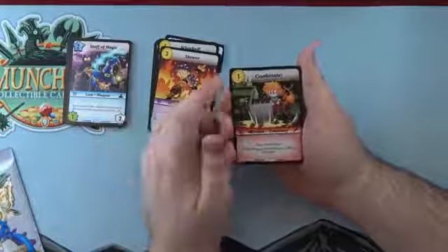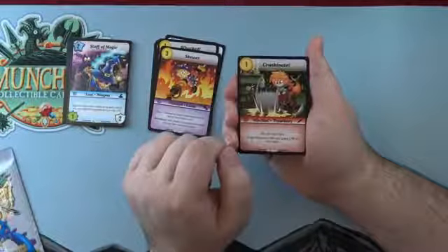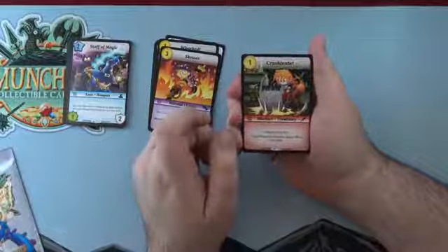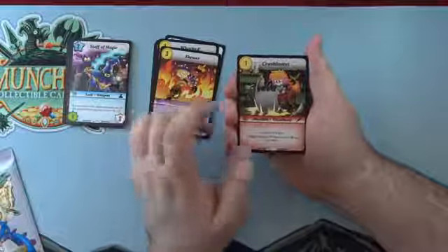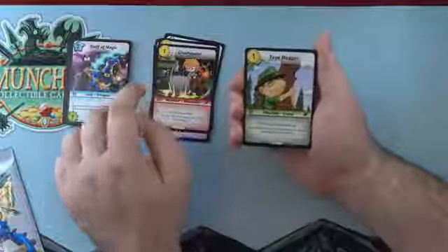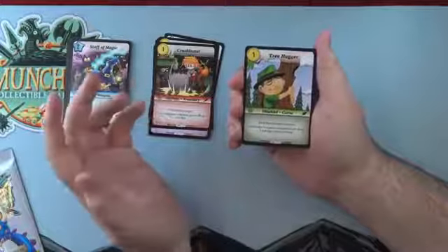Crushing — one cost Warrior Mischief, play during a fight, target weapon or monster gets plus two power for that fight. Solid little buff. Oh — it's another V! Our second one! Tree Hugger — a Mischief curse for the Ranger, costs one gold, sticks to target location. When that location is squished, it deals two damage to its controller.